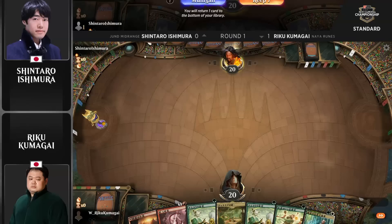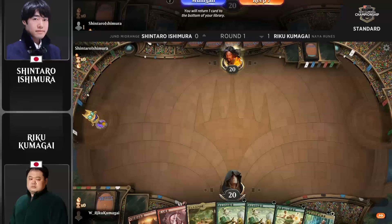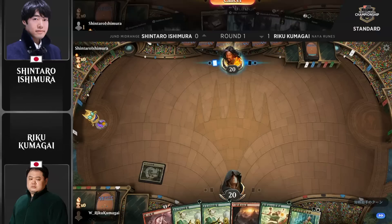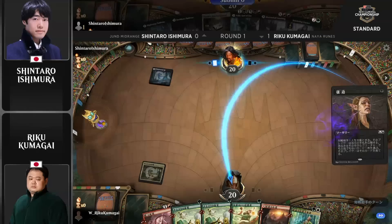Naya Runes did not win game number one — somehow Jund Midrange found the way through. So that's Shintaro up a game over Riku Kumagai as we head into game two.